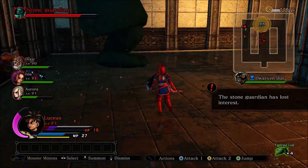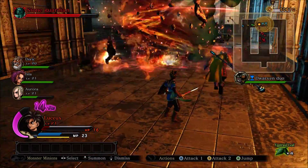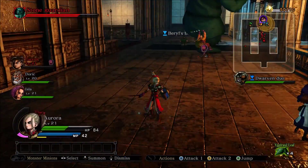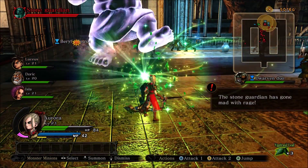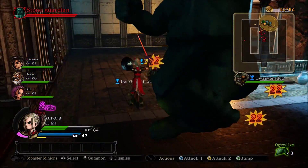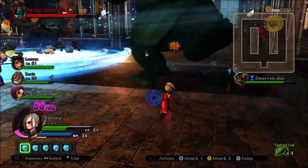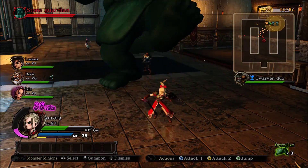I've been staggered here. I'm going to pull back a moment. I used Inferno Slash to hit it from range. The boss does move slightly faster than the Dwarven duo, but slightly slower than you, because you can catch up to them while chipping away.